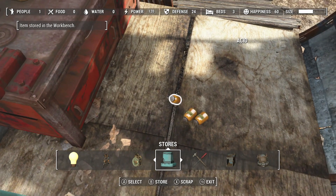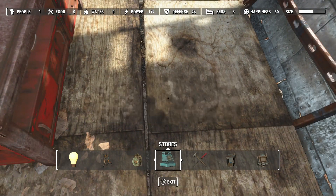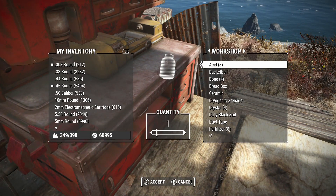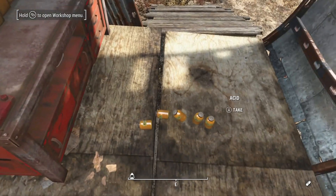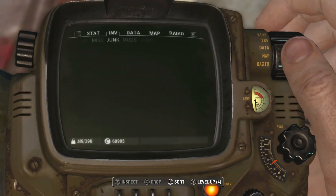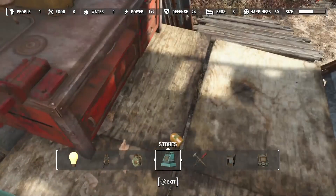So you want to tap X and then hold in B but keep holding B - do not let go of B otherwise the menu will disappear and the glitch won't work. Make sure you hover over an item, tap X, hold in B and it will allow you to scrap it and also store the item. This is basically the entire glitch. All you want to do is do this on different pieces of whatever item you're trying to duplicate over and over again and in no time you will have absolutely loads of them.